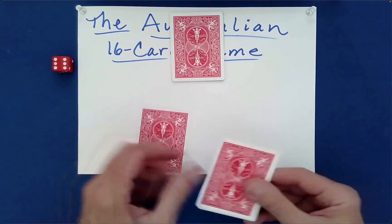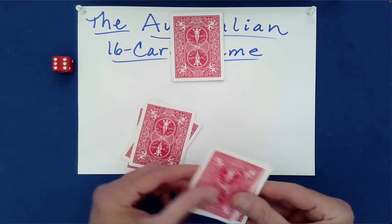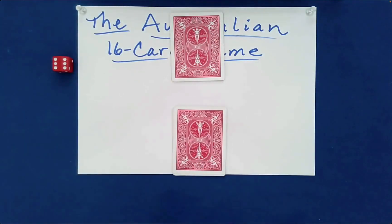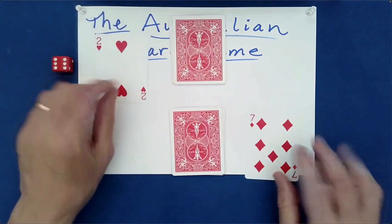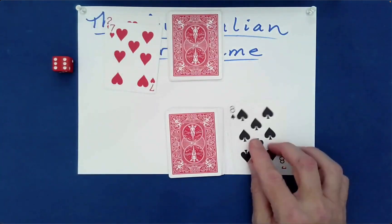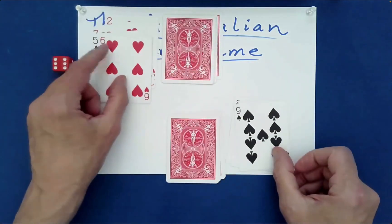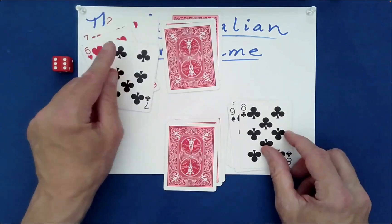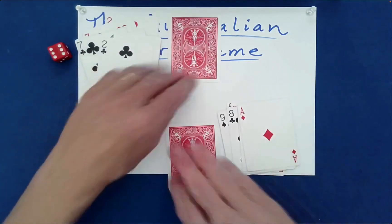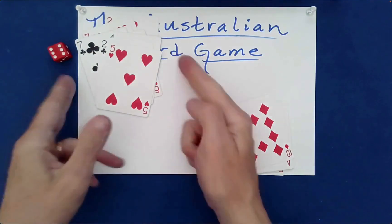I've got to do the down under shuffle — the Australian down under, such an amazing magical shuffle. Now it's your turn. Let's see how you do this time. I'm feeling like you'll probably do better. Even, odd — zero. Odd, even. Odd, even. Even, odd. Odd, even. Even, odd. You haven't got a single one. Even, odd. Zero out of 16 now.